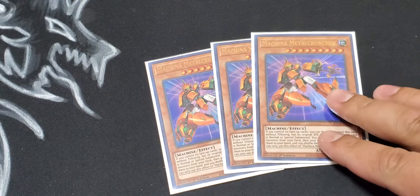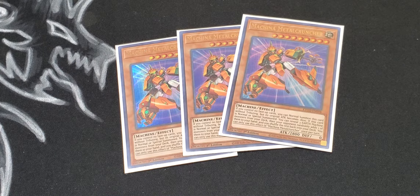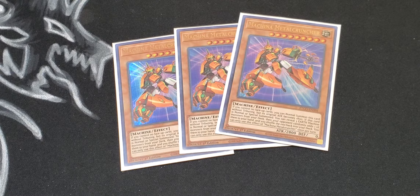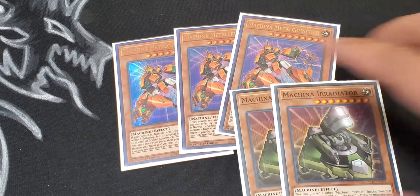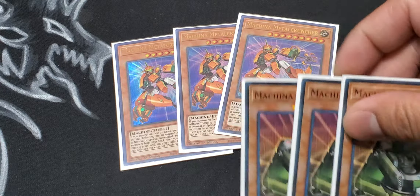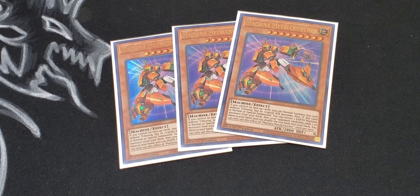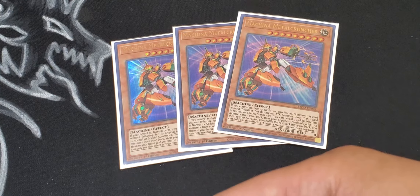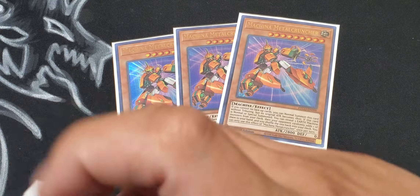Machina Metal Cruncher is super helpful because it's not locked into the Machina archetype — you can add any Earth Machine monster by revealing different ones and letting your opponent randomly choose. One of your main goals is to reveal three of the same card, basically giving them no option. You have Irradiator, Megaform, Citadel, Gear Frame, and one of the best options I'll show you: the Stampede.